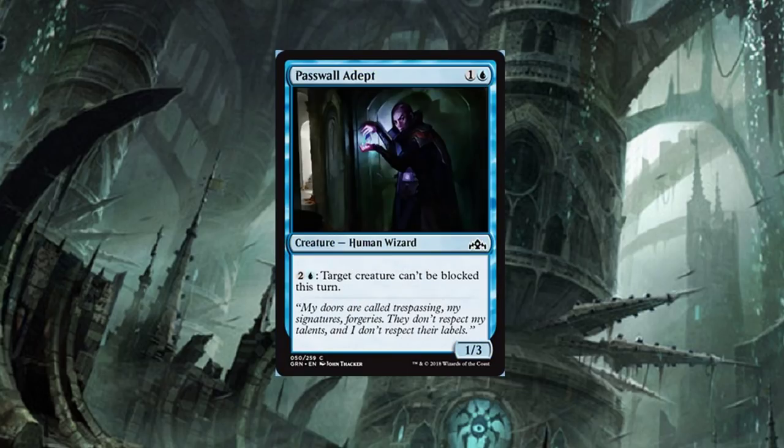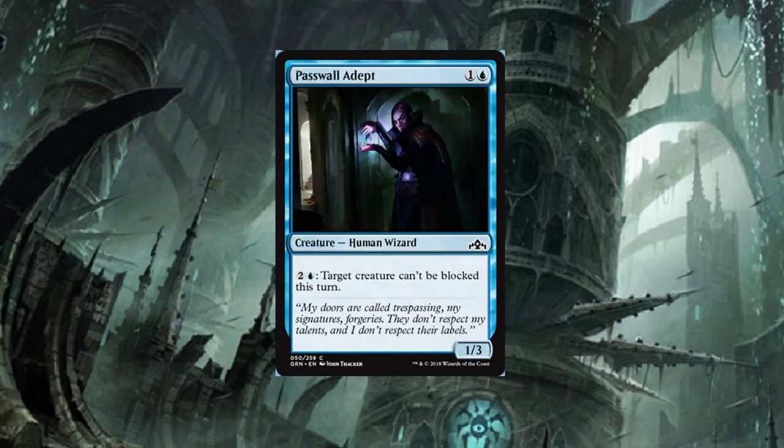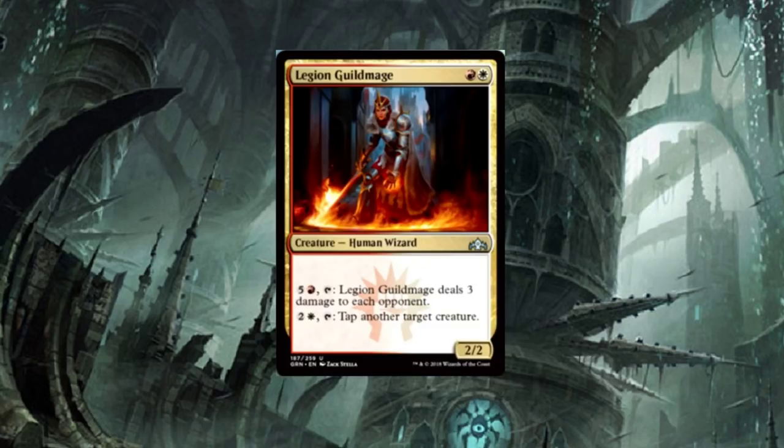Passwall Adept — two-drop: for three mana, target creature can't be blocked this turn. It only has three toughness, but with the Mentor ability you give it Mentor and now it's a 2/4 — a little more difficult to remove. Target creature can't be blocked this turn — I love just attacking with things that can't be blocked and going to pound town. I like these kinds of cards.